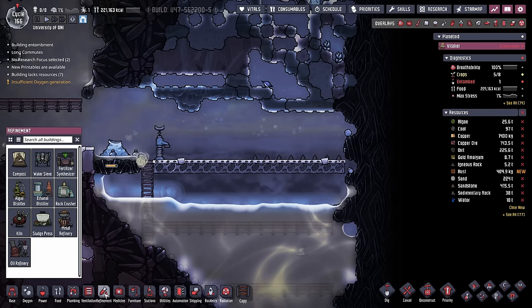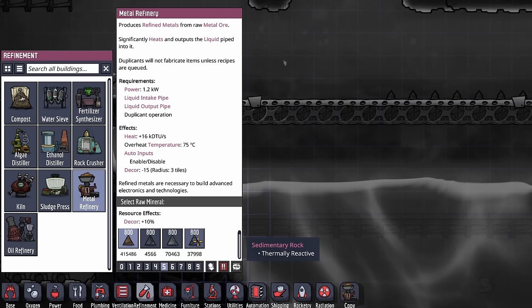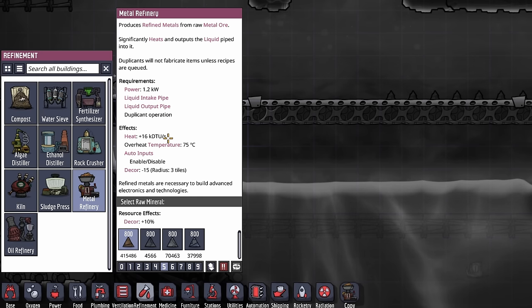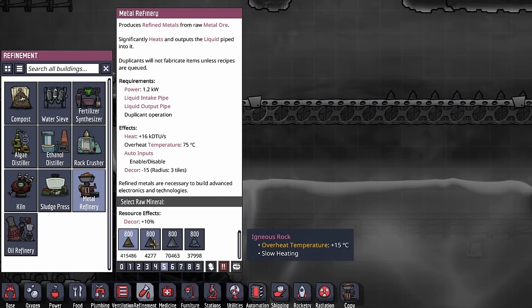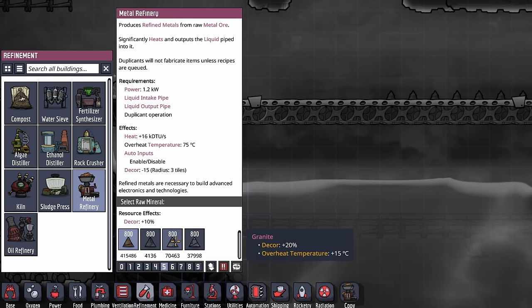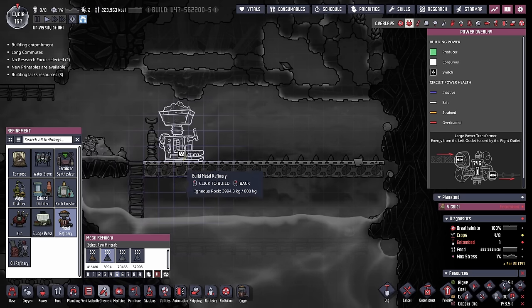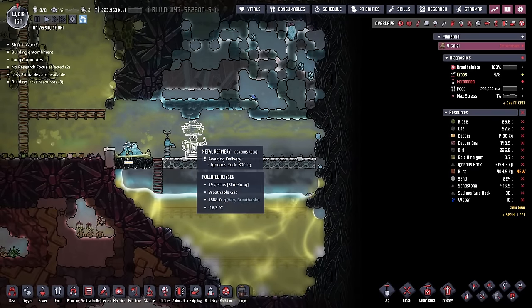And now we're finally ready to put down our wonderful metal refinery. The first thing we have to take a look at is what are we going to build it out of? I already told you that the metal refinery is likely to get very hot — it's producing 16,000 DTUs per second when it's being run. The igneous rock might be our best case for what we have right now, considering buildings built out of igneous rock have a plus 15 degree overheat temperature, as does buildings built by granite. And because we're building this in the middle of a cold biome, I'm not too worried about the heat it's producing.